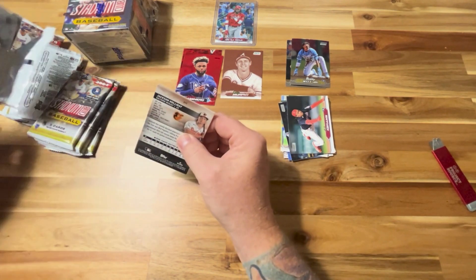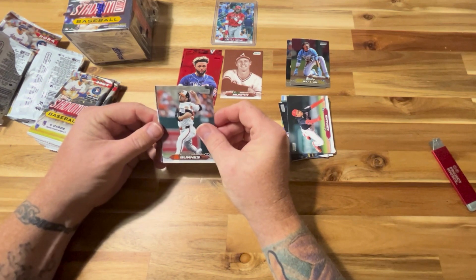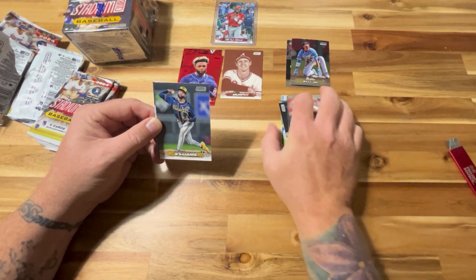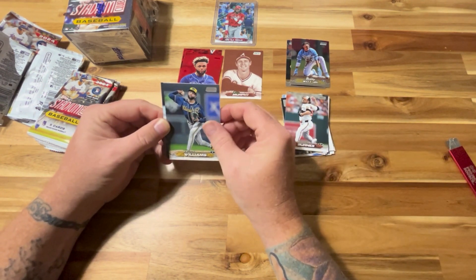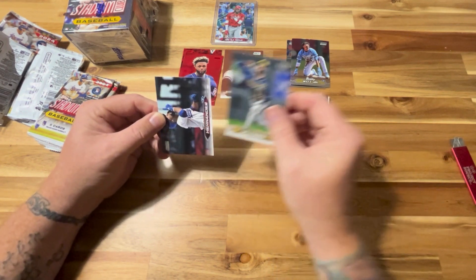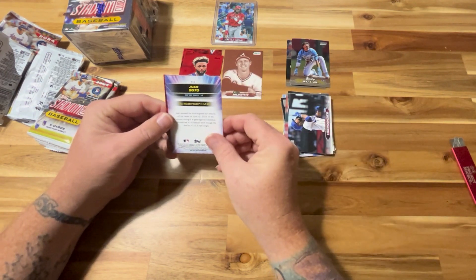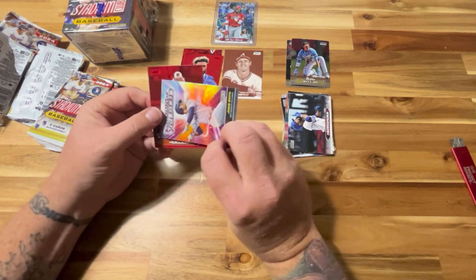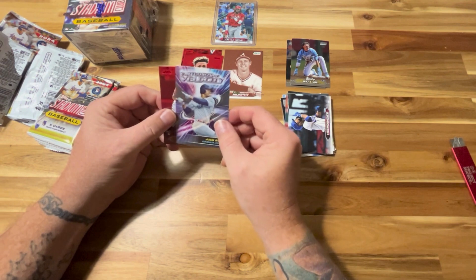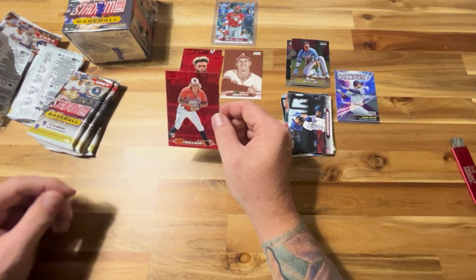This is my first video in quite some time. For those that don't know, I did have a liver transplant back in January. I've had a lot of downtime to open cards but really haven't gotten back into making videos. My son and I are ripped and ready to get back into this. There's a Tausker Hernandez, we have a Juan Soto insert — 'Virtuosos of Velocity' — and there's another really good rookie: Jackson Holiday. Let's sleeve him up as well.